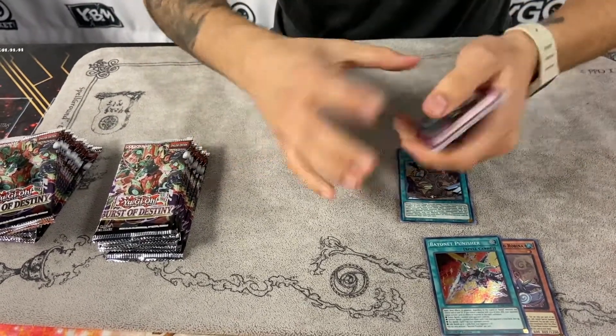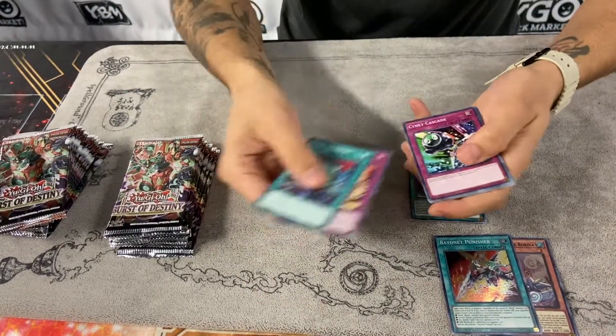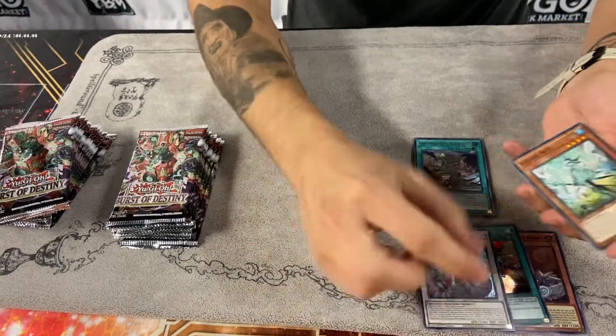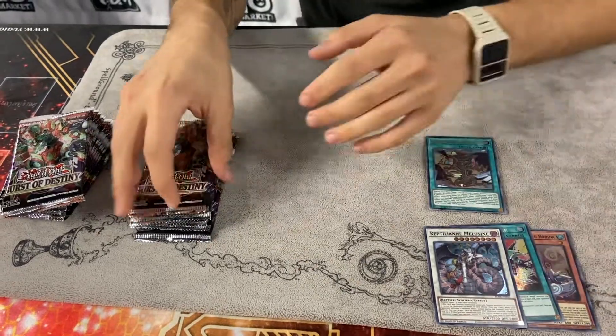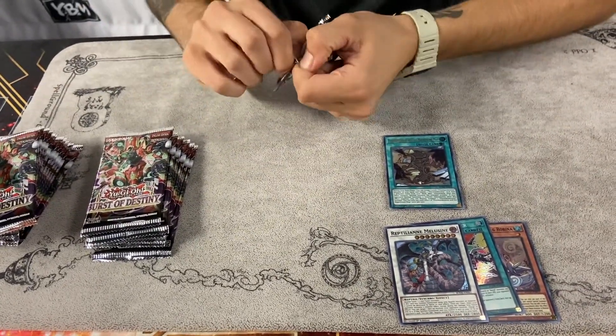Next pack — this is a really cool card actually, kind of funny. And a reptilian. We're also looking for the new common dog card — I want every copy of those in the world, it's the coolest card ever.